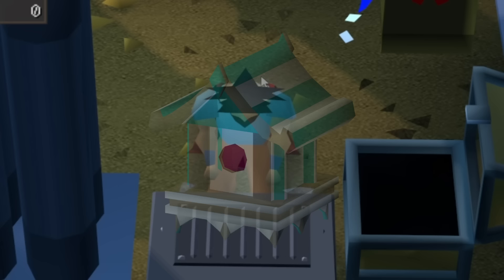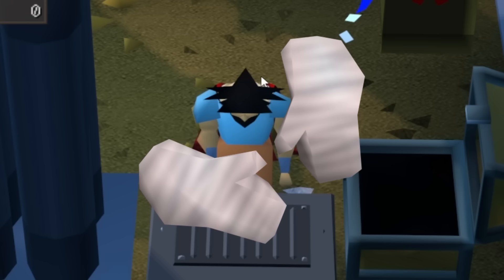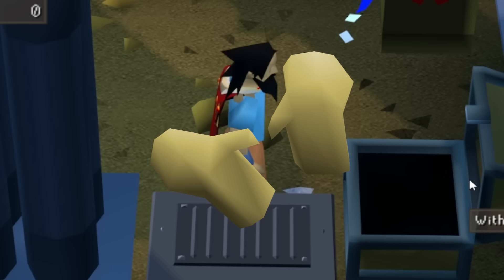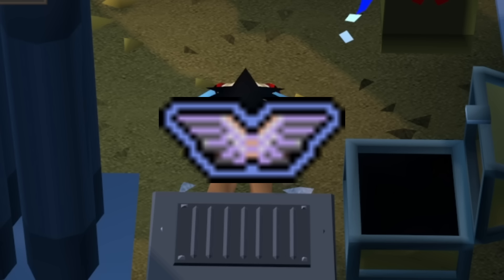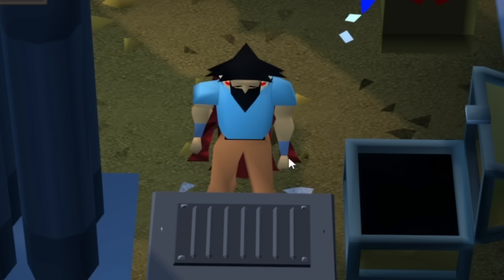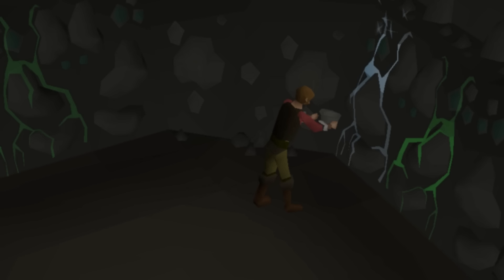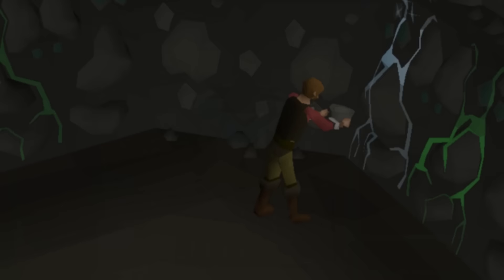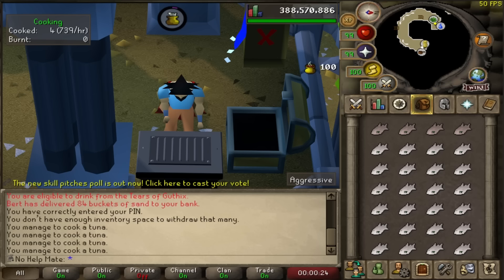I recommend the Family Crest quest, which gives you cooking gauntlets to burn less food and cook higher-level food at a lower level, plus the goldsmithing gauntlets that double your experience when smithing gold bars. King's Ransom gives you access to Piety, currently the strongest prayer for the melee style. Tears of Guthix is good to do early because every week you get experience in your lowest skill. Finally, the Throne of Miscellania quest unlocks the Kingdom of Miscellania, where you can make a lot of money.